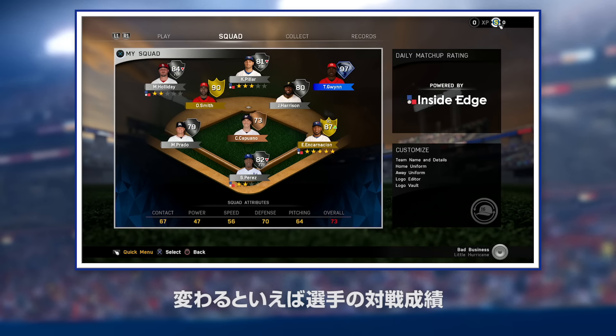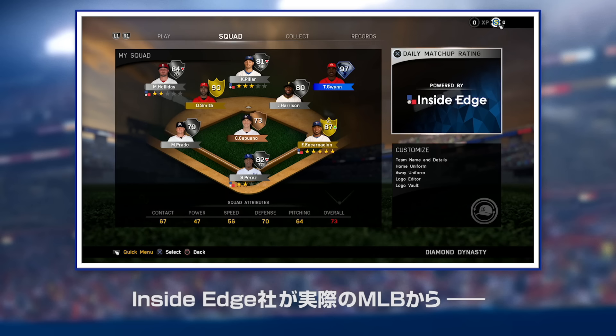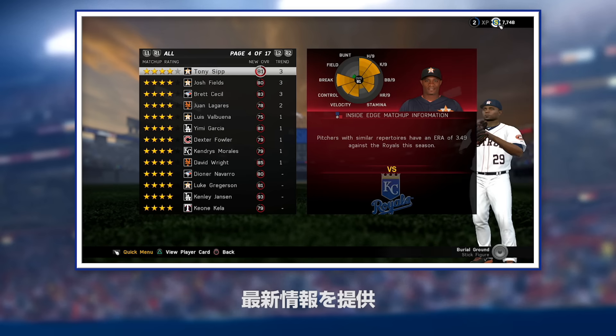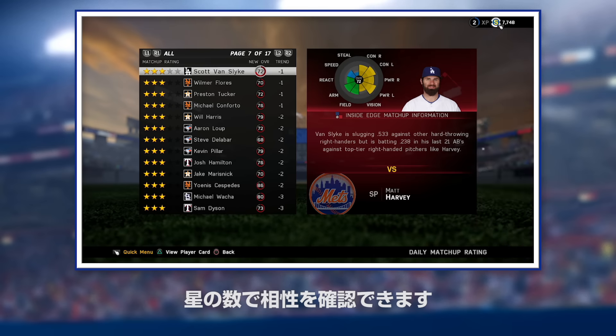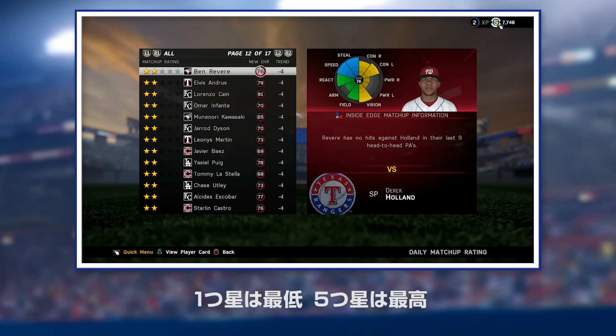Speaking of fluctuation, let's talk about daily matchup ratings. Our friends from Inside Edge deliver real-life matchup information for every current-day player in Major League Baseball. We display this information in the form of stars — one being the worst and five being the best.